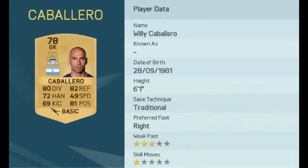Willy Caballero is our next gold card with a 78 overall, one down from last year. After coming in from Malaga, this keeper battled it out with Hart at the beginning of last season, but Joe Hart's amazing campaign sealed him a new contract, which means Caballero pretty much won't see much playing time this year except for maybe some early cup runs.